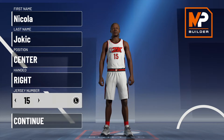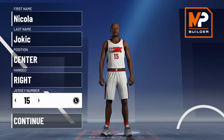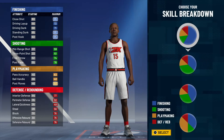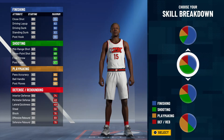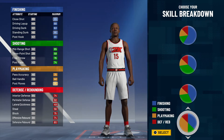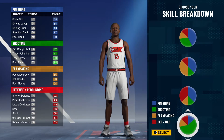Nikola Jokic is very tough to do just because he's the best passing big man in the league, a great shooter, a very good defender, and he's also very good at finishing. So any category is going to be blacked out of something.